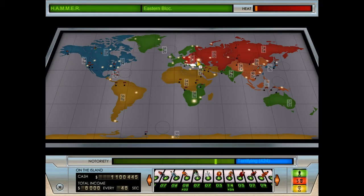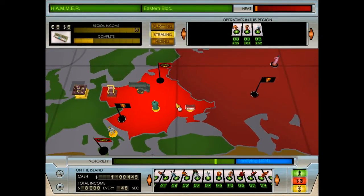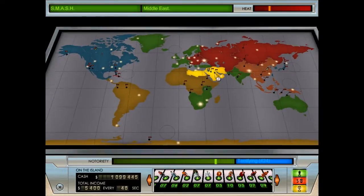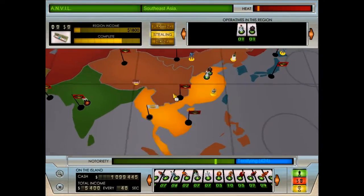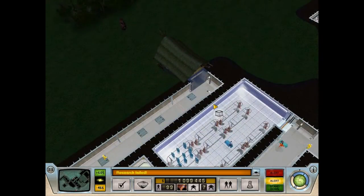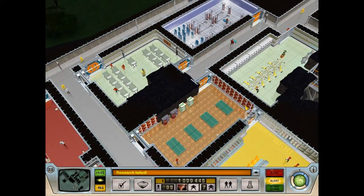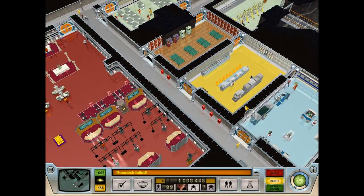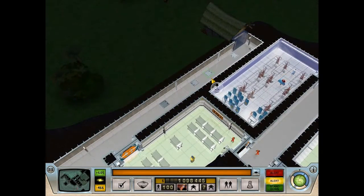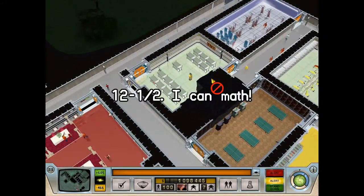Now we are going after the special crates we need to build our super rocket. These missions don't work quite the same as the other missions — basically we start the mission and every 30 seconds another crate is delivered to our home base. We need 25 crates total, and at 30 seconds a piece that means it'll take 13 and a half minutes to gather them all.